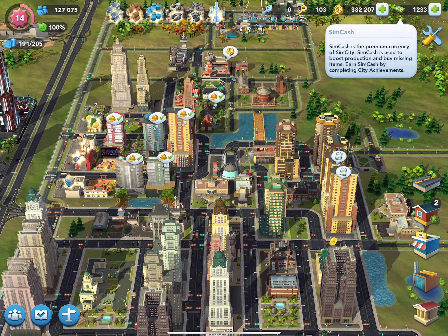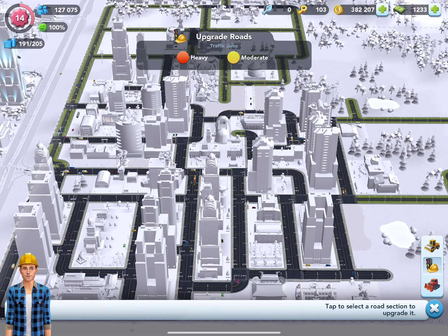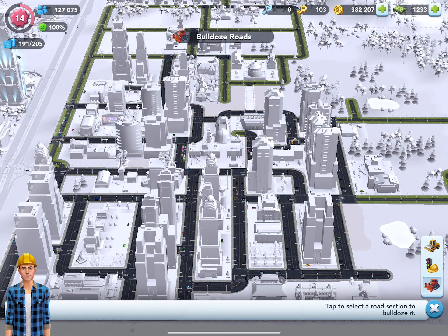Let's look at the roads menu. You can build roads simply by dragging your finger — I don't want that one, so I'll hit X. You can also see the density of your traffic, which is a major pain, because when traffic gets congested you have to upgrade your roads. It comes up at unexpected times and it costs money. You can also bulldoze roads if you want to change the layout or remove roads not in use.